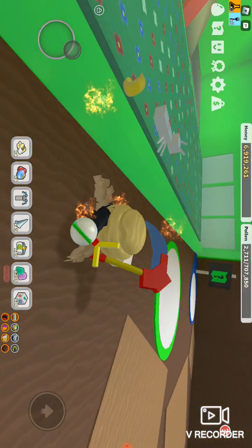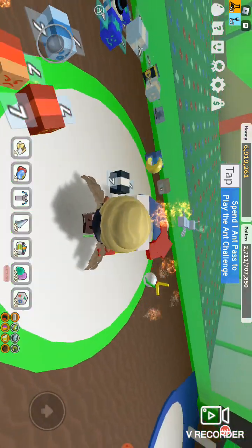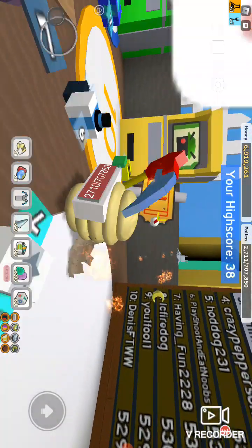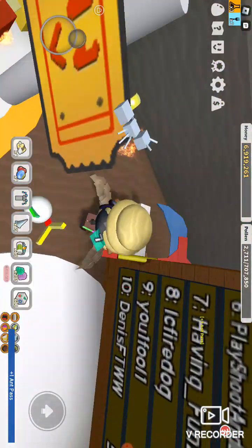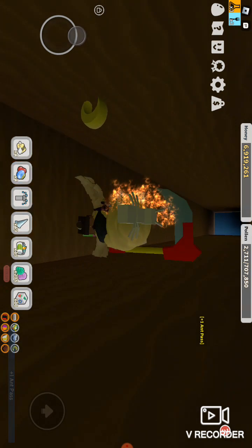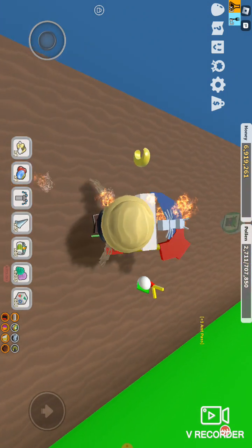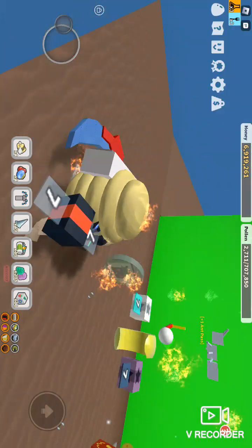Once you unlock the secret place, if you do the ant challenge, you can get free honey and royal jellies. You only need one ant pass, and once you get here, you can get a free ant pass. You just go down from here, then run, and once you come to here — here's the ant pass. I already collected it, but can you see it? It's right over here. I think you can.